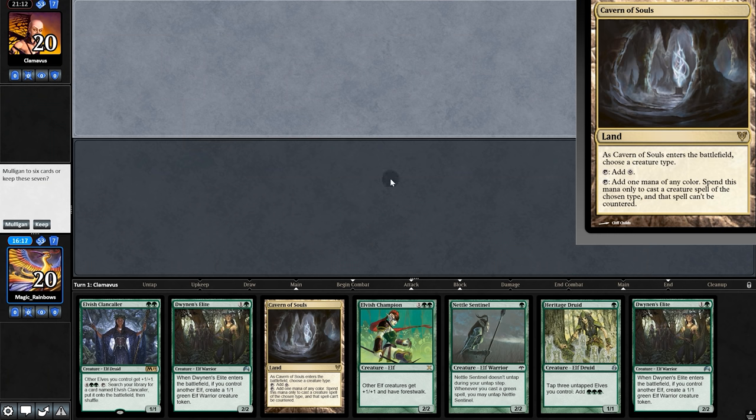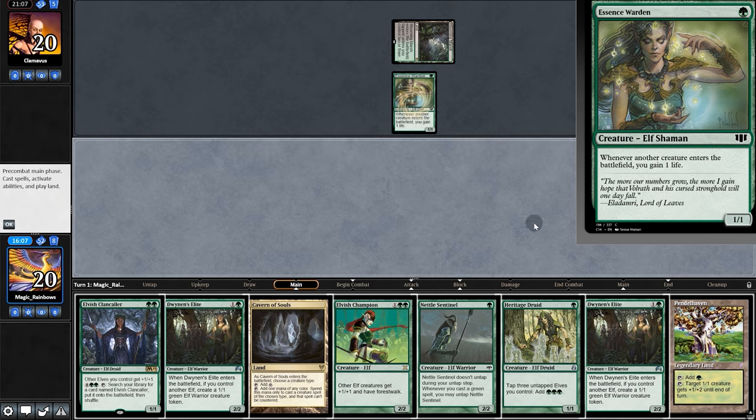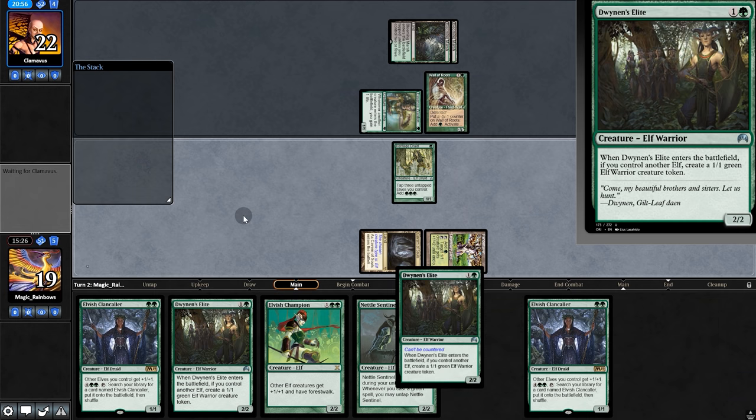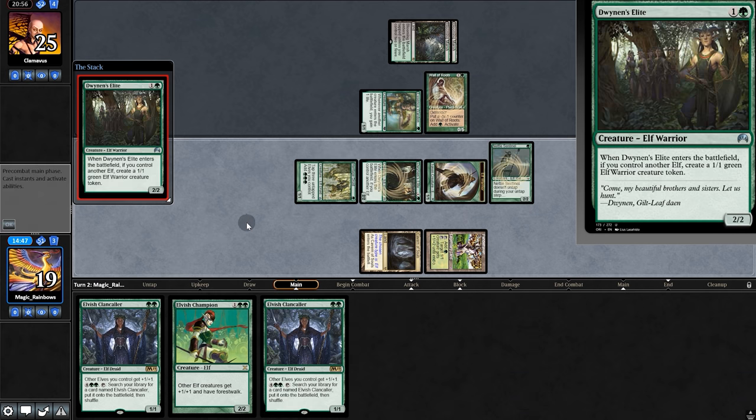Opening hand — one land, but if we can pull a second one, we have a chance of repeating last game. We'll keep. Opponent plays Essence Warden and a land. Play Heritage and pass. They play Wall of Roots, swing for one. Now time to pop off — Elite, the life gain is going to be annoying, make three mana, Nettle and Elite, three more mana, and Champion.